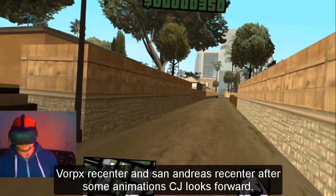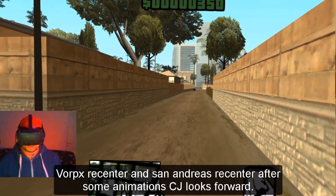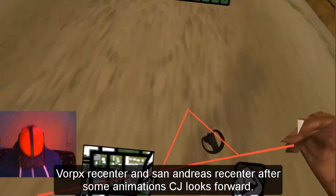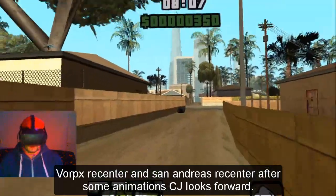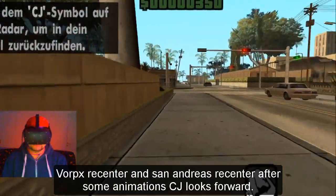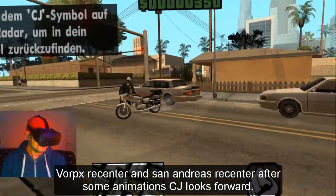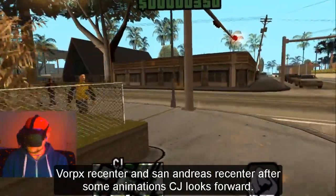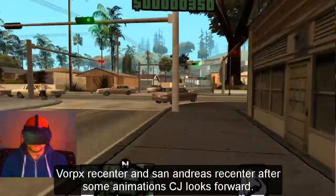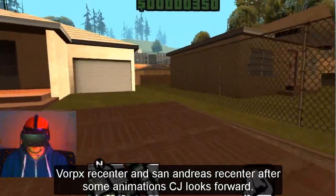You have two recenter buttons. One for VorpX - press ALT and SPACE at the same time to recenter for VorpX. You sometimes also need a recenter for certain animations, like when you jump into a vehicle. When you jump into a vehicle, after the animation CJ looks forward.